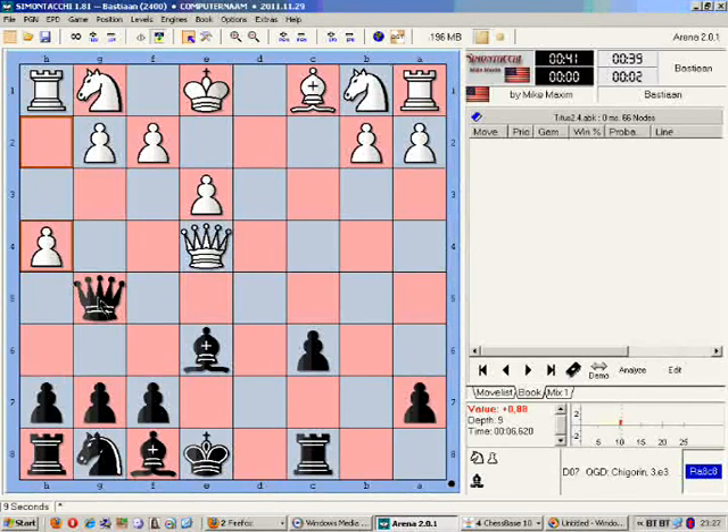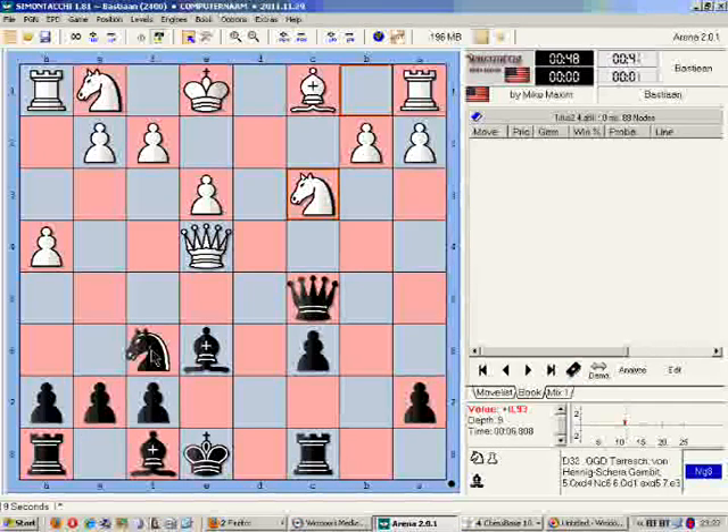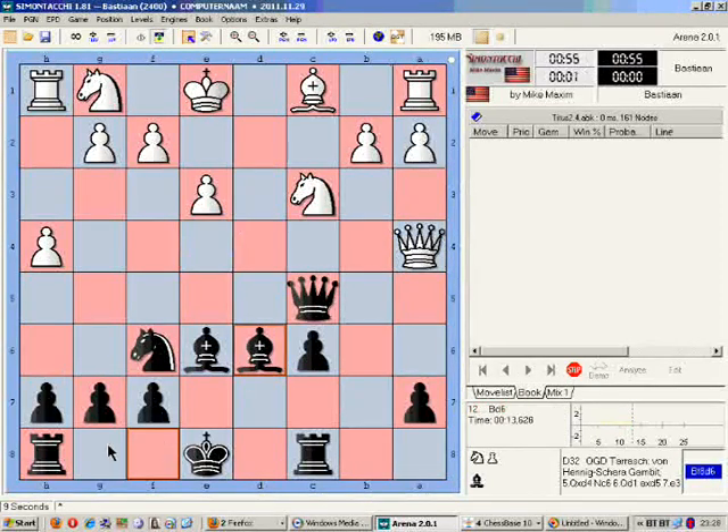h4 attacking the queen - the queen needs to move. c5 looks like a nice spot. I'm heavily underdeveloped on the kingside, so I'm going to develop this knight with tempo, attacking the queen. Queen to e4, attacking both pawns at the moment. I'm going to continue development on the kingside with hopes of castling.